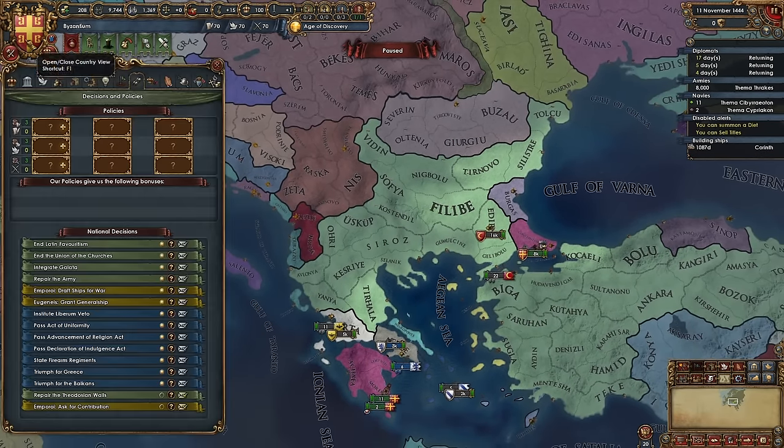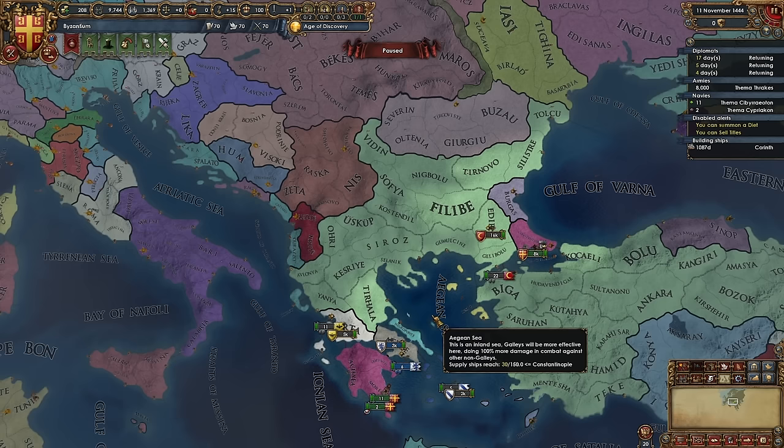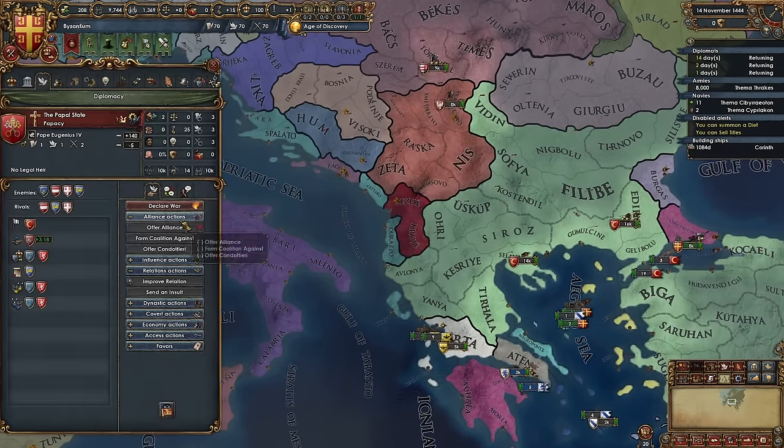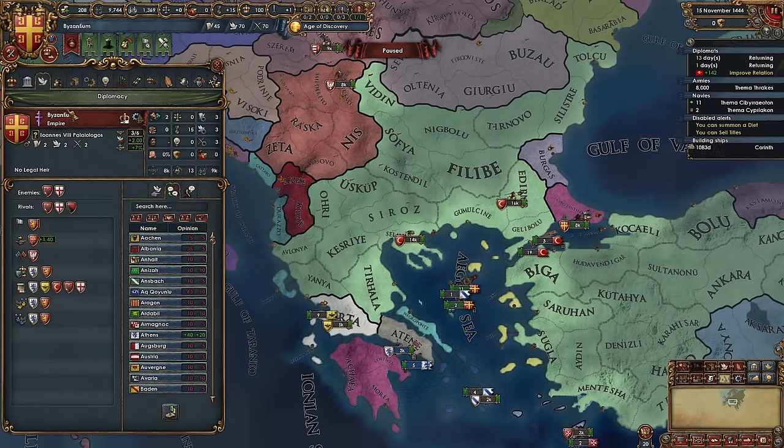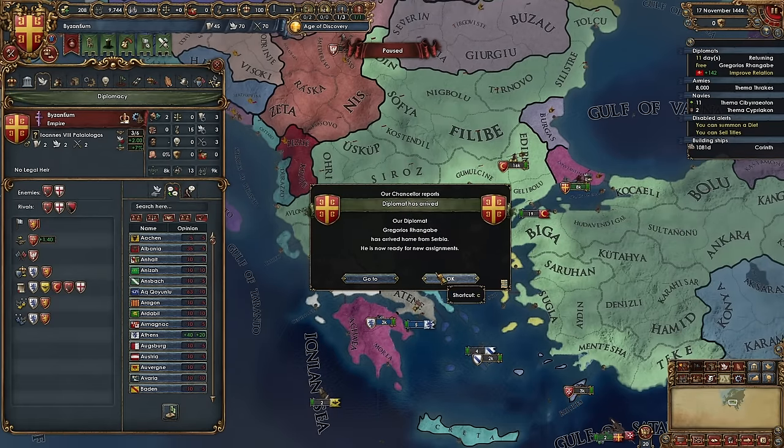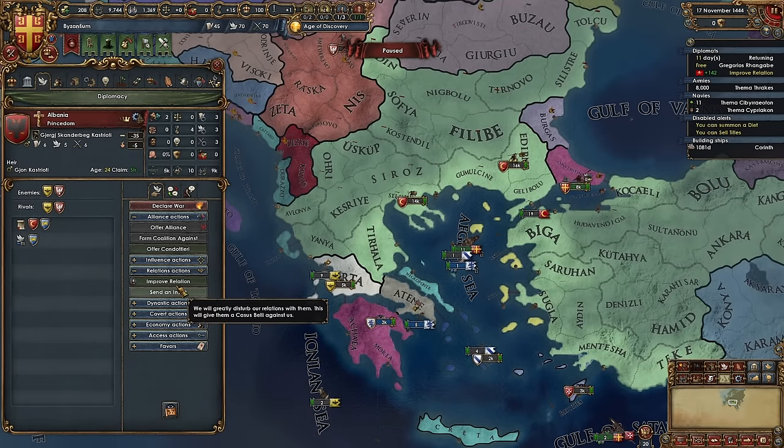We are going to hire the free company down here. We have these guys already on the way. Turn that fort off — no need to pay for it. Might as well have these light ships protecting trade in Constantinople. I think that is about it for openers. We're going to stick to speed three for this first episode. We do want to make sure we're getting relations up. Did my heir just die? He died in the first few days of the game? Are you kidding me, Paradox?